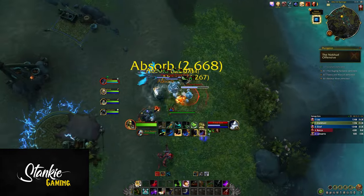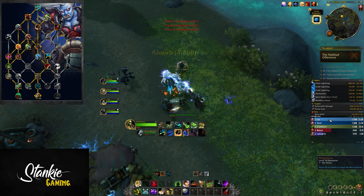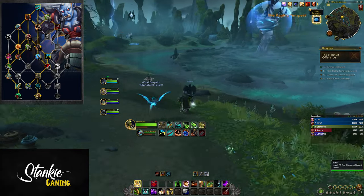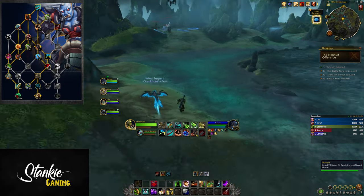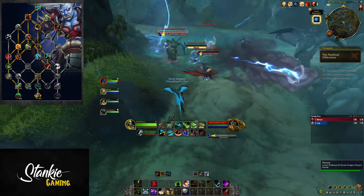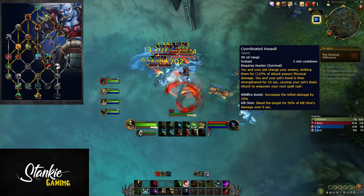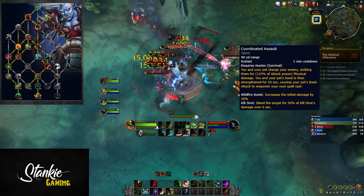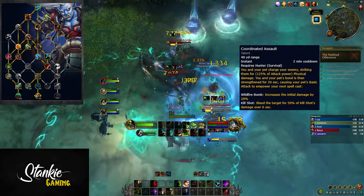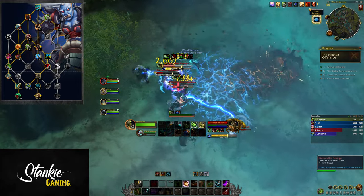With that out of the way, let's break down the Survival spec talents — and most of it is pretty dang good. Starting with reworked cooldowns: Coordinated Assault has been reworked and can be upgraded with two additional talents — Coordinated Kill and Birds of Prey or Bombardier. Coordinated Assault lasts 30 seconds; you and your pet charge your enemy dealing damage, and your pet's basic attacks empower your next Wildfire Bomb or Kill Shot. Wildfire Bomb's initial damage is increased by 20%, and Kill Shot makes the target bleed for 50% of its damage over 6 seconds — more bleed to pair with Serrated Shots execute!